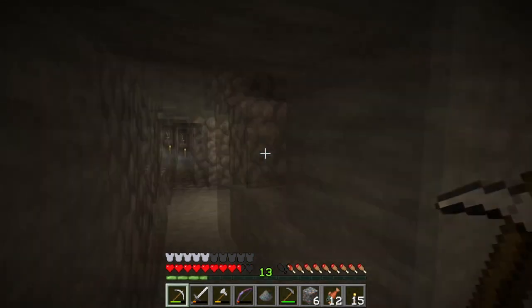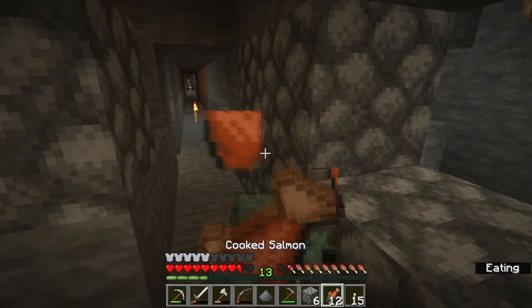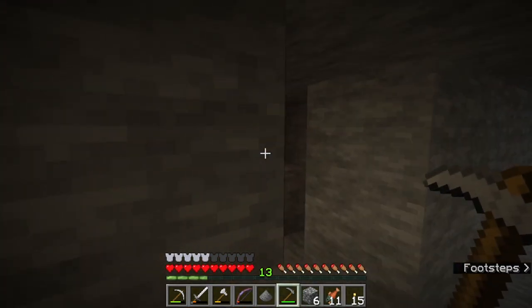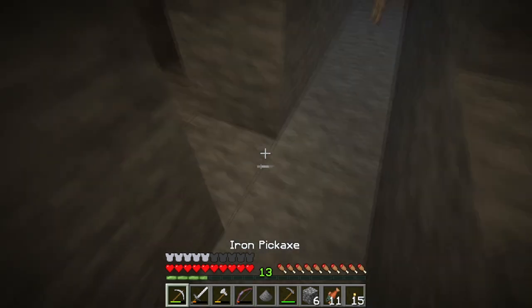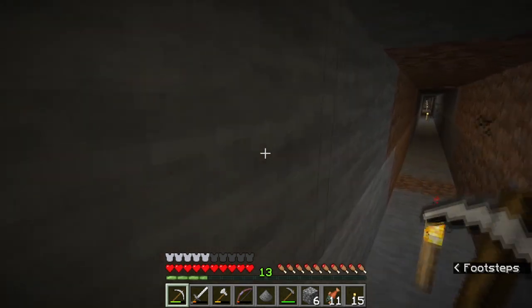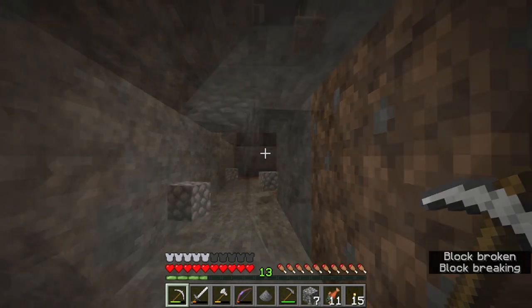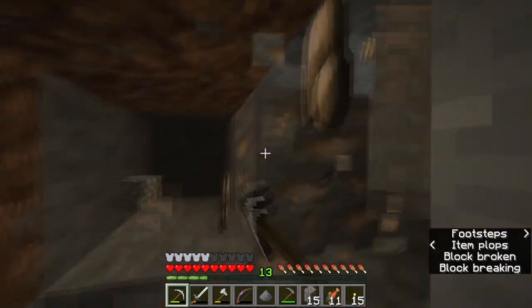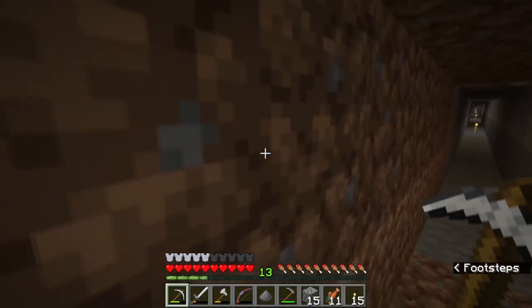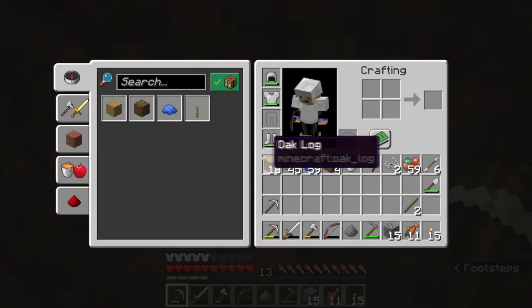What I do down here in the mines is every 4 blocks I do a cut-through look. Here's the last poke hole - so I go 1, 2, 3, and 4, and I do a poke hole directly across the way from the last poke hole. Then I go down 4 blocks - 1, 2, 3, 4 - and do the same thing.